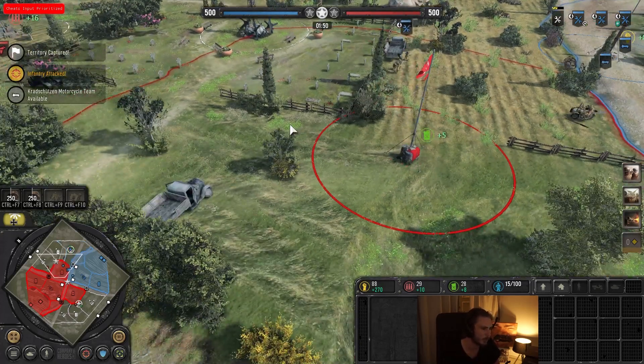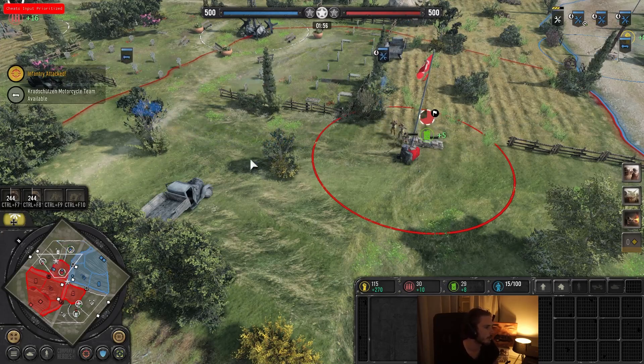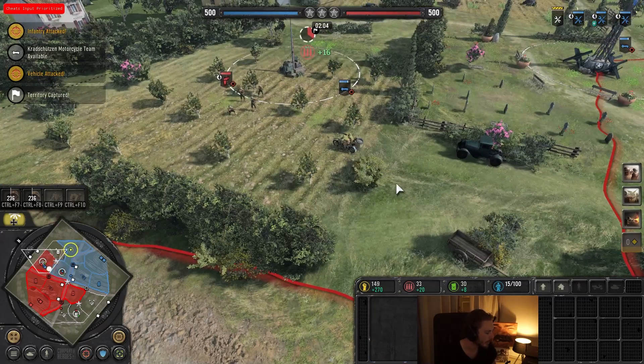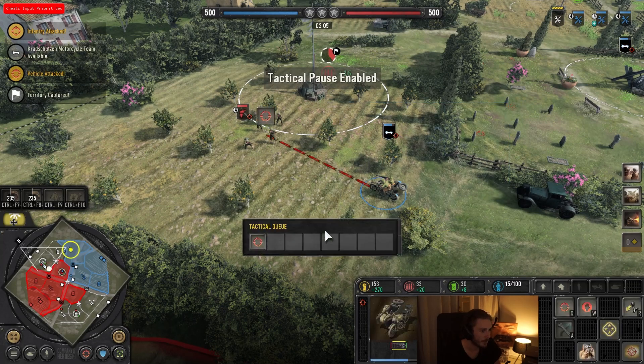Otherwise it's basically the same as before — you rush out the 8-rad, which is the goal, and then you spam Kar Armata with your armory upgrades. This was just a huge mistake by me. I've been practicing quite a bit with this, and they usually beat scouts very handily if you just get up in their face.